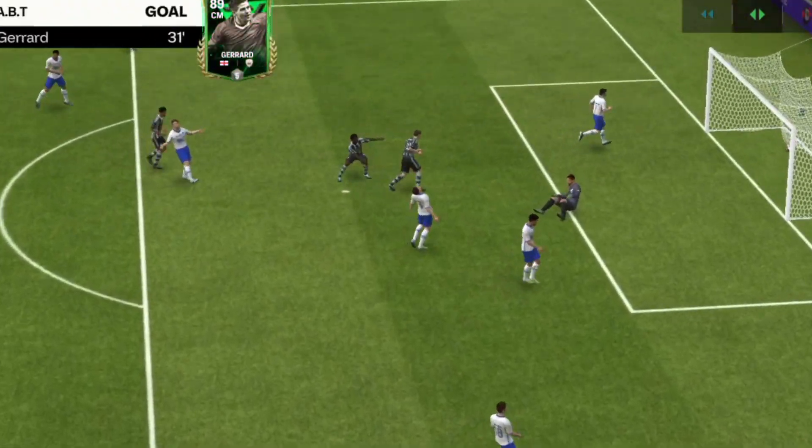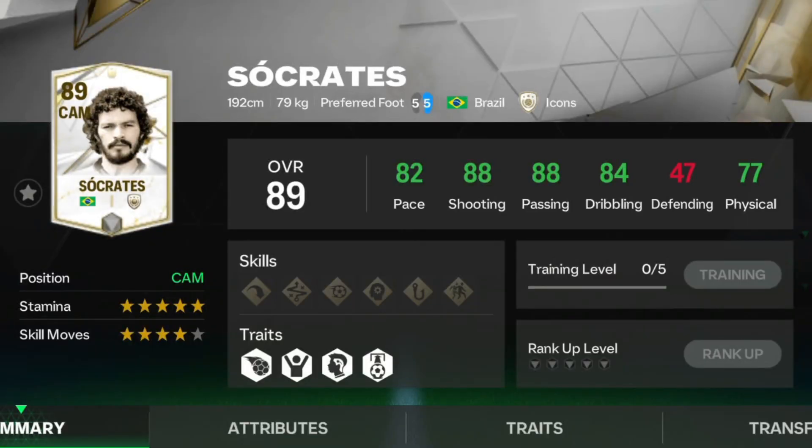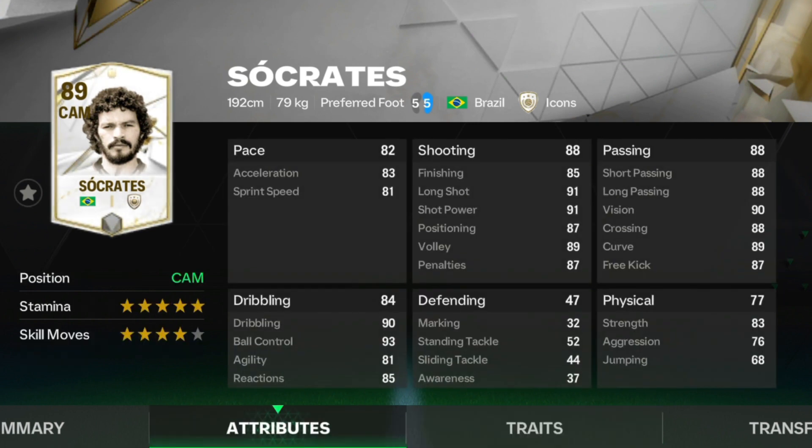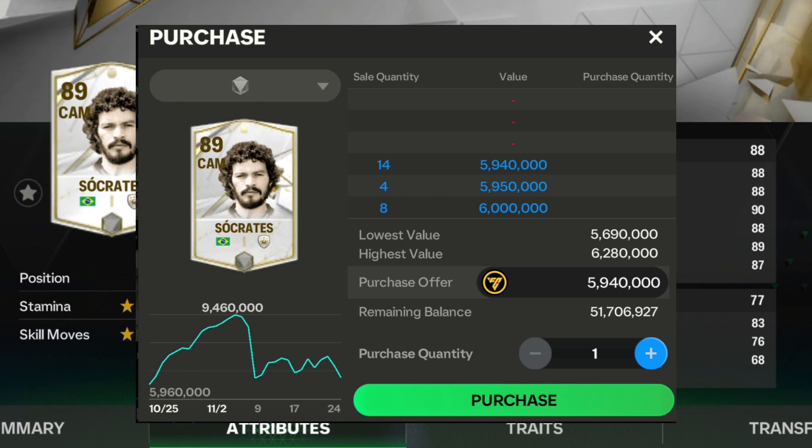For CAM, I suggest you go for 89 OVR CAM Socrates — 82 pace, 88 shooting, 88 passing, 84 dribbling and 77 physical. With 5 star stamina and 4 star skill moves, long shot taker traits. Attributes are great in this price range. His current market value is 5.6 million.